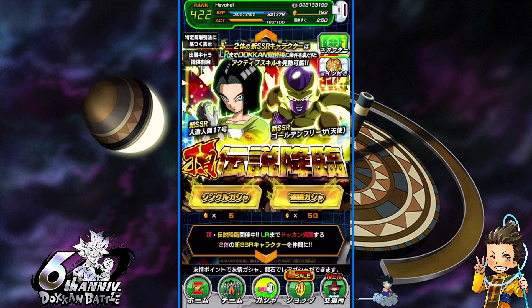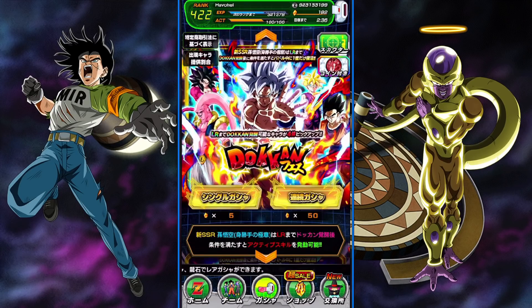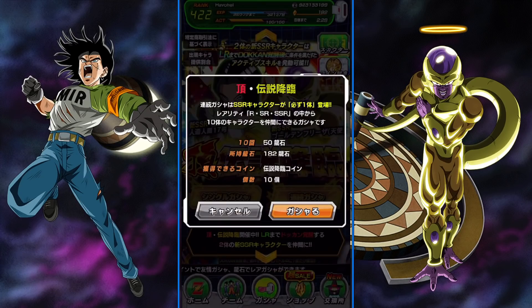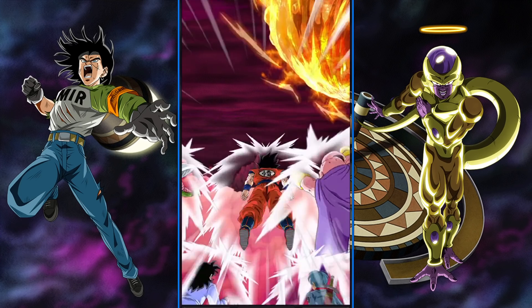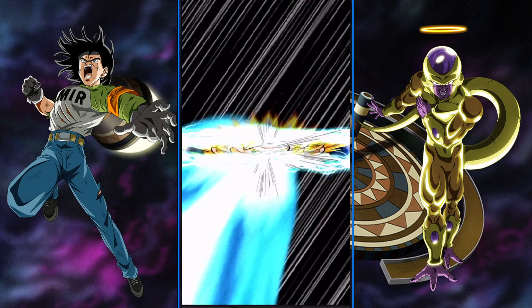Let's start first and foremost with a multi on the LR banner for the LR Frieza team and the Universe 17 units. We'll do this and then try to pick up UI Goku and Evolution Vegeta — I really didn't even summon that much on those banners either. Let's see what happens — any good luck?